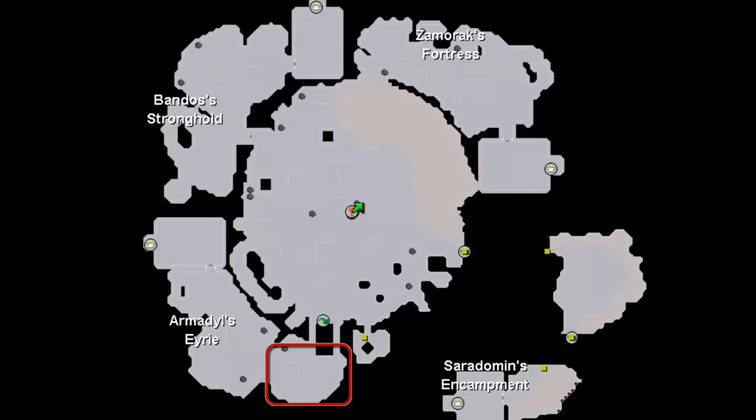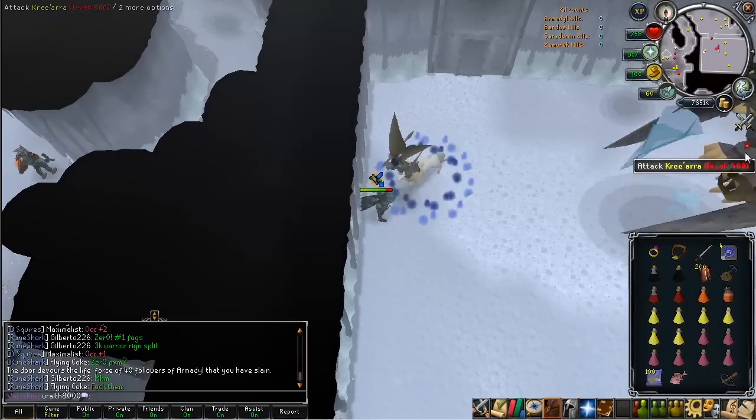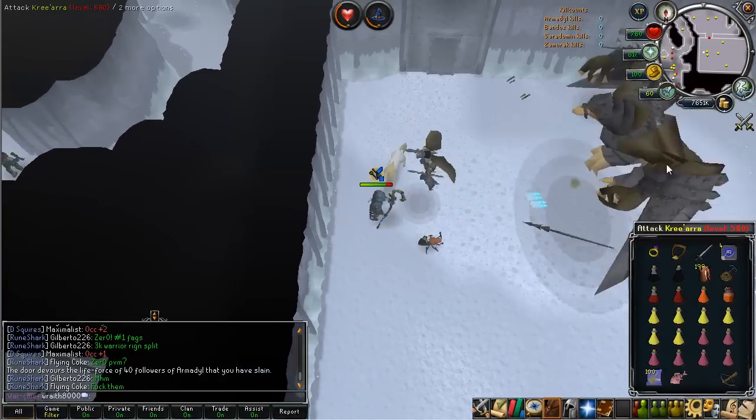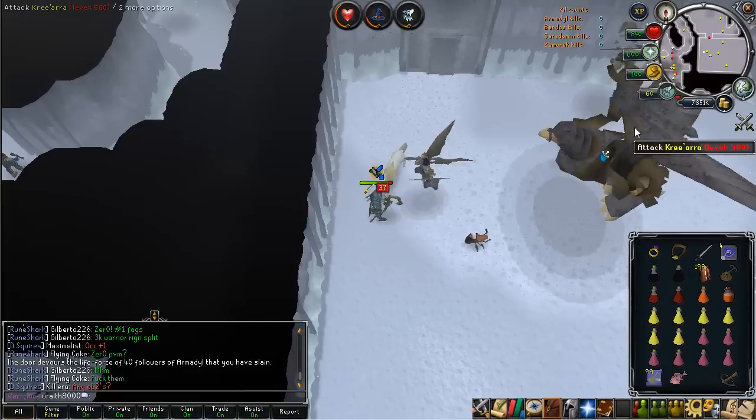Here's a map of the God Wars Dungeon. You enter in the middle and just want to run south. The agility shortcut you see is where you use your Mithril Grapple to get across. The red box is where you get your kill count — there are low level Aviansies there, a few level 70s, and you just kill those. You obviously need 40 kill count. Before you enter, you want to pot, overload, eat a little food from your Terror Bird, and go in.